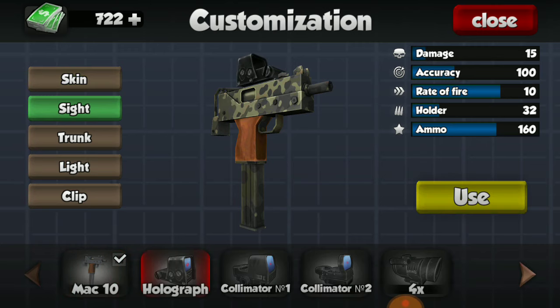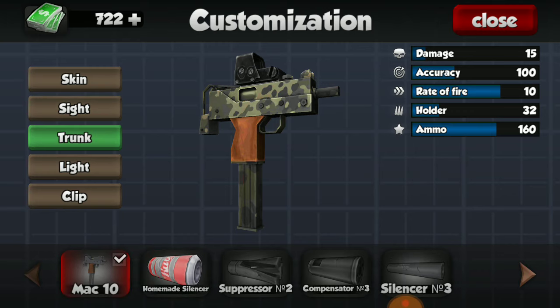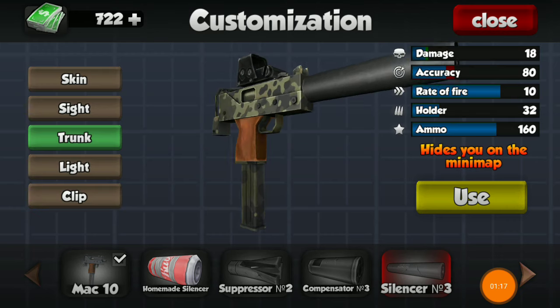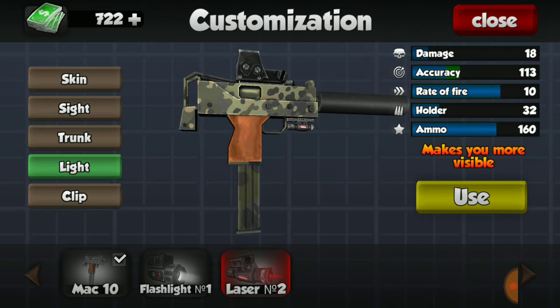I also have the holographic sight for the MAC-10, as well as silencer number 3, and the flashlight or the laser. I prefer to use the laser just because it boosts the accuracy by a lot and it only affects the damage by 1, so the laser is definitely better than the flashlight.